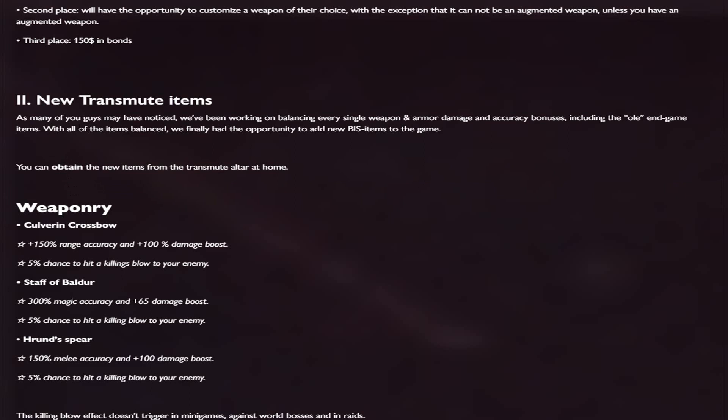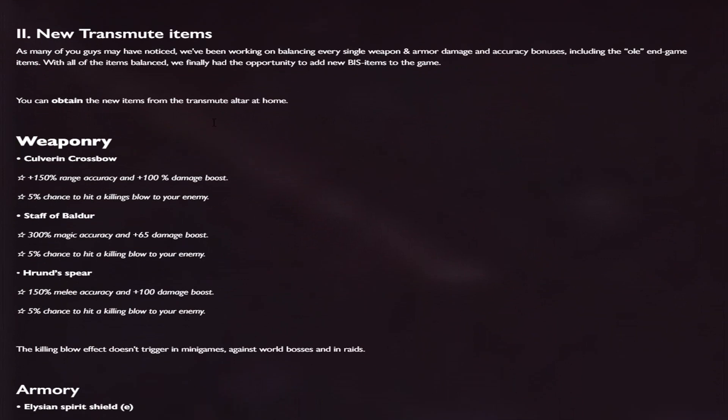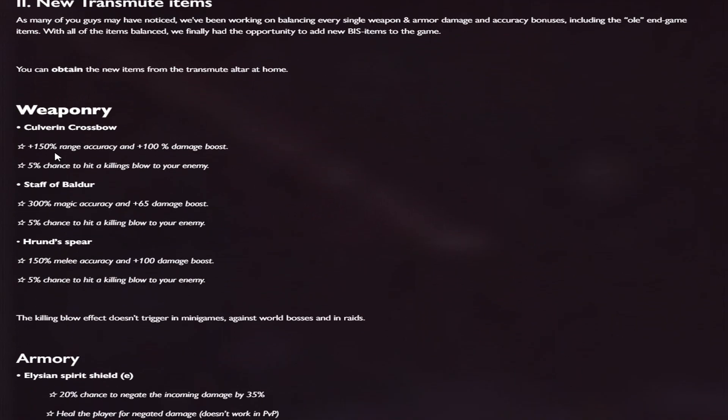As for new transmute items — they have been working on balancing every single weapon and armor damage and accuracy bonus, including all end-game items. With everything balanced, they've finally had the opportunity to add new best-in-slot items to the game. The Culverine Crossbow gives plus 150% range accuracy, plus 100% damage boost, and a 5% chance to land a killing blow on your enemy.